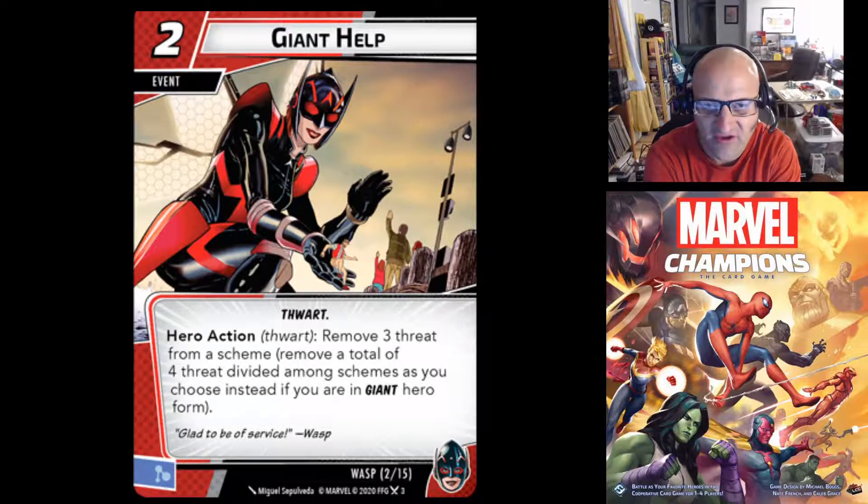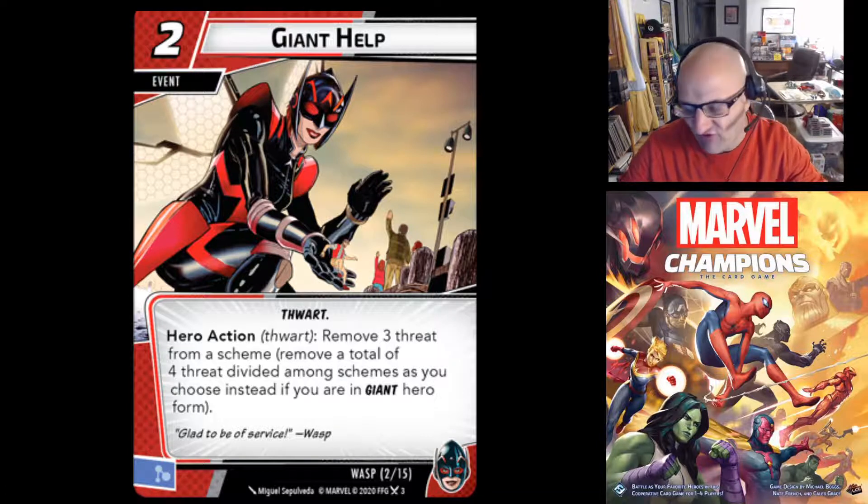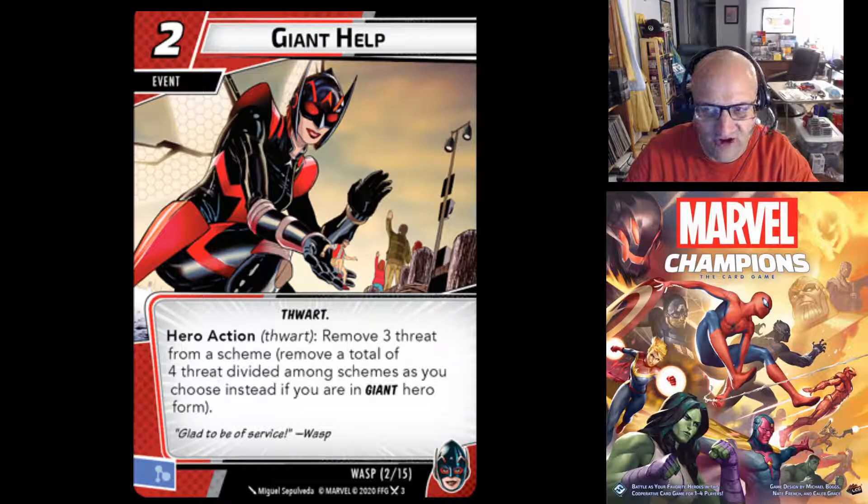Next we have Giant Help — a two-cost thwarting event that generates a mental resource when discarded. Hero action, thwart: remove 3 threat from a scheme. Remove 4 total instead, divided among schemes as you choose, if you are in Giant Hero Form. So it removes 3 threat in Tiny Form, but in Giant Form it removes an extra threat and you can spread it across multiple schemes.